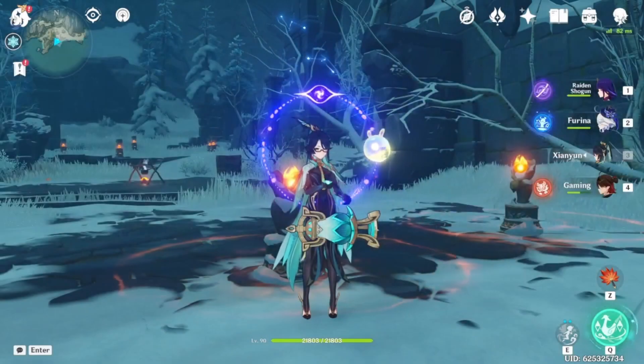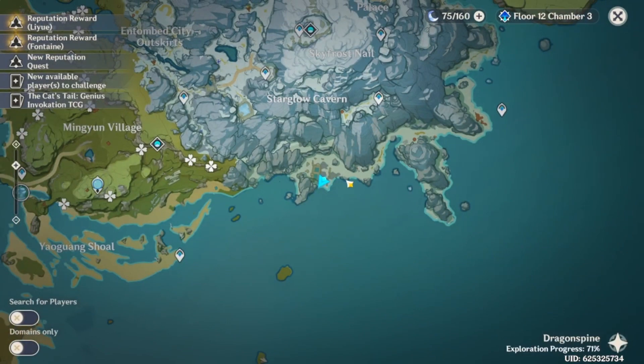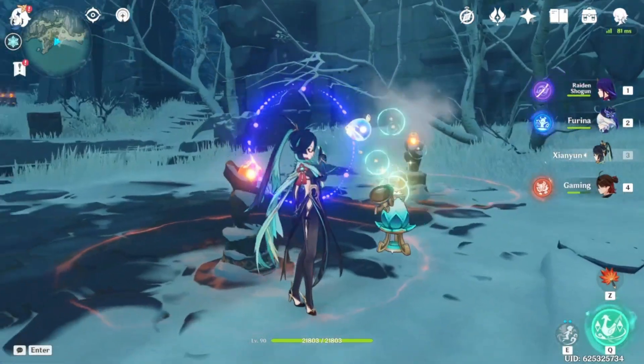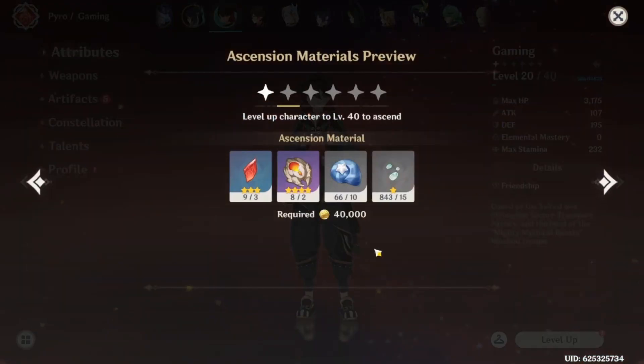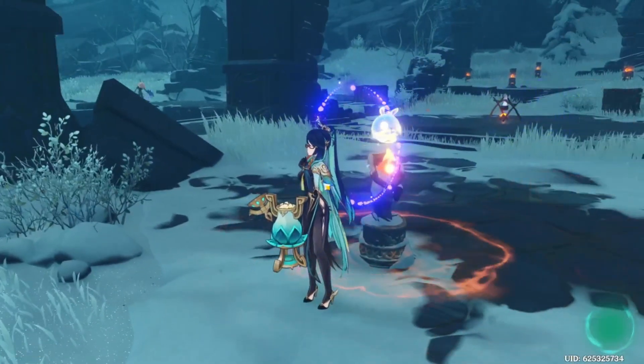We did some more exploration and found ourselves in the Dragonspine area where there are some Star Conches around. If you didn't know, now you do. We currently have 66 of the materials for Gaming and we're going to need like 165 overall, so we're about 99 short. We'll go into other people's worlds, do the boss battle one more time, and then do the rest in a speed montage.